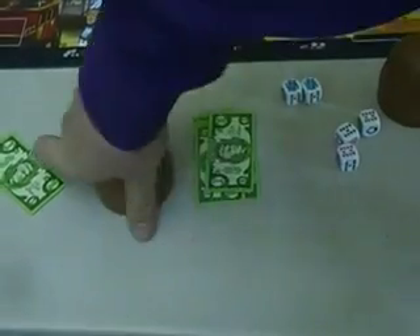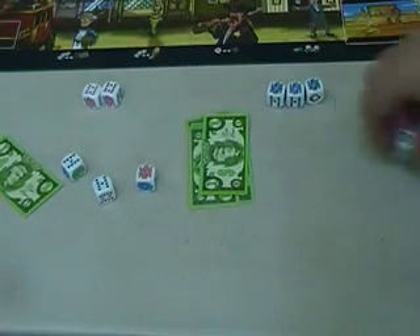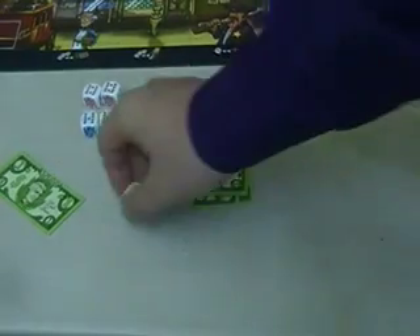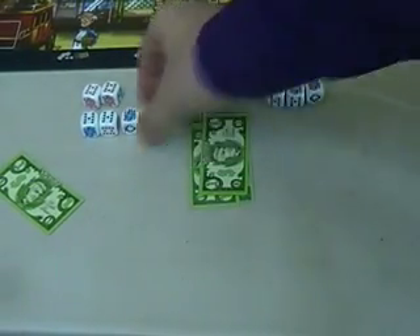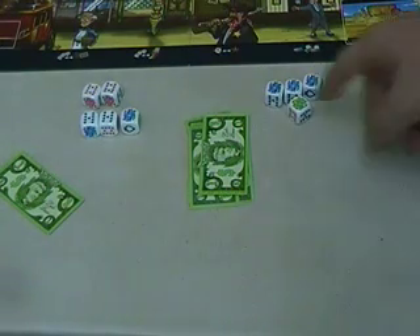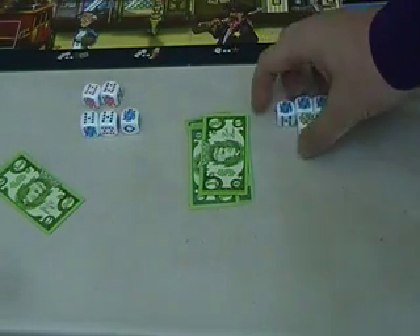So let's say I decide to keep both jacks. My opponent decides to keep both of his tens, and we both roll again — we've spent one dollar each. He rolls, I roll. I keep one jack and re-roll the others. He decides to keep both tens, pays a dollar, and makes his final roll. Once he finishes his dice, I only have one more roll left. I end up with four jacks and a queen; he has two pairs and a jack.